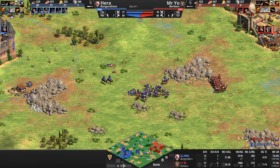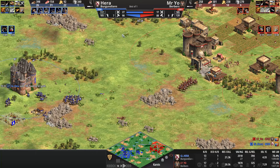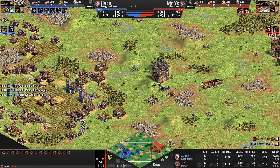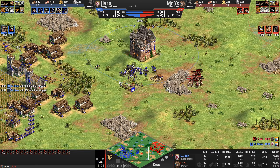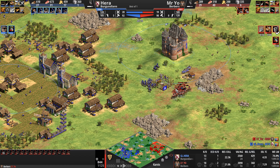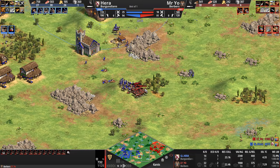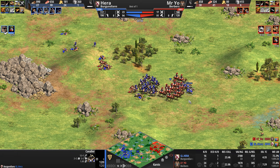For now, forget Paladins — we're seeing 16 light cavalry units. Hera is ahead one villager, ahead 10 army count, and has almost 70 population room available. He's doubling down on stables, going up to six. Mr. Yo hasn't scouted Hera's base since literally the Stone Age. Mysterio is treating these camel archers like melee cavalry, trying to bust through the center of Hera's position — and now he's going to get rear-ended by four cavaliers.